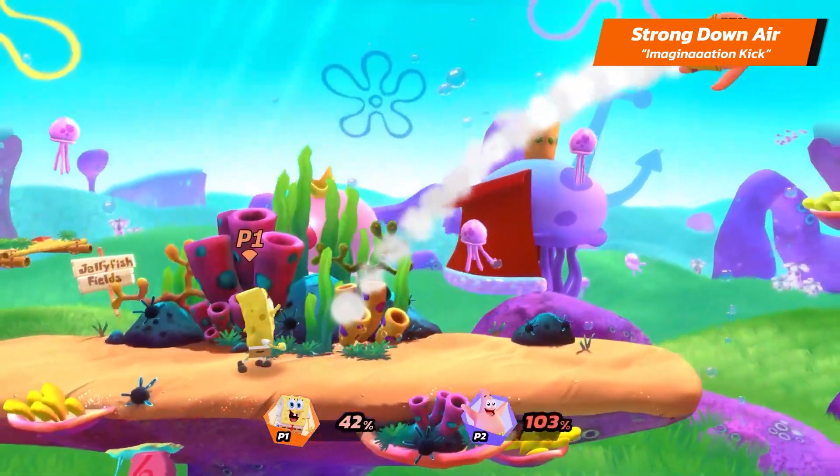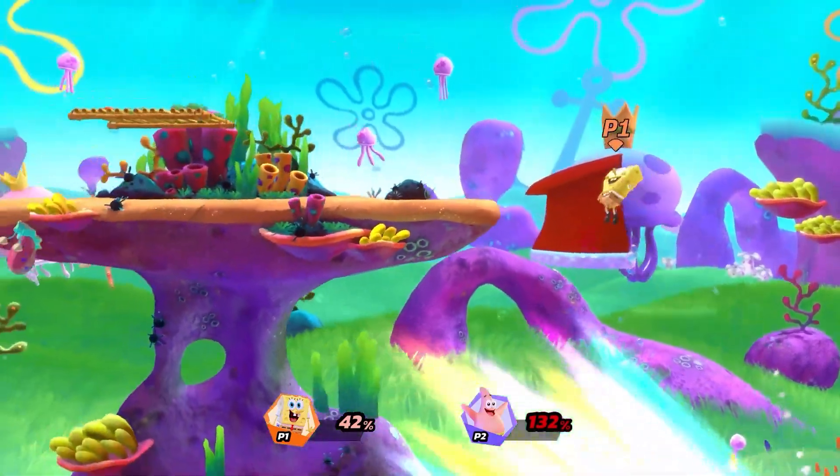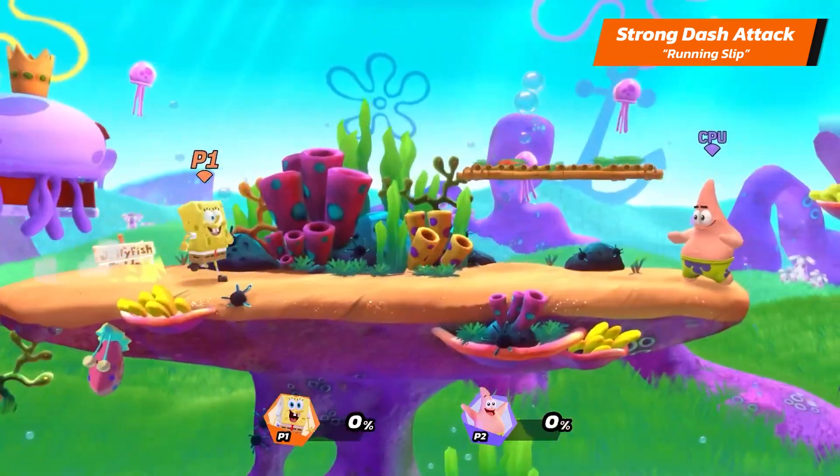A secondary effect to spiking your opponents with this attack is that they will probably stop wanting to play the game. And SpongeBob's Strong Dash Attack is Run and Slip — he runs forward and then slips, dealing damage where he falls.